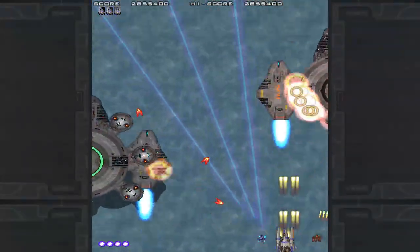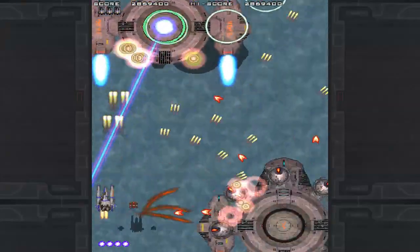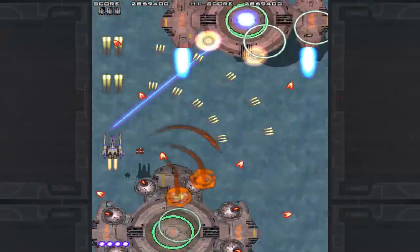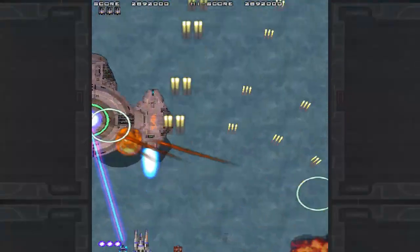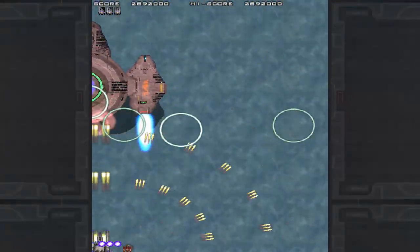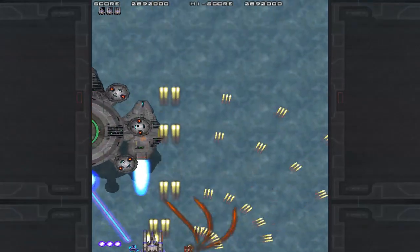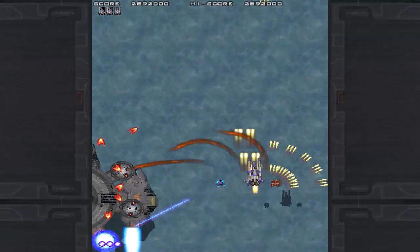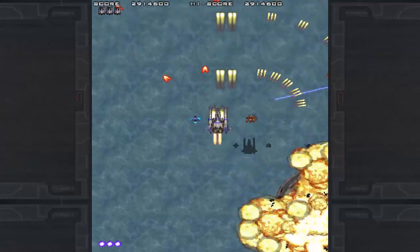The controls are simple as simple can be. You have a shot button and a bomb button. Bombs aren't quite screen-clearing, but they do a lot of damage and keep you safe when dropped defensively. For attack purposes, you're going to want to make sure you're right up in the top half of the screen before unleashing your payload. Your shot starts as a simple straight shot, but you'll quickly be picking up upgrades which come in the shape of pods that stick to the left and right of your ship.